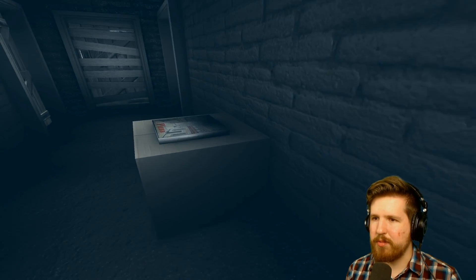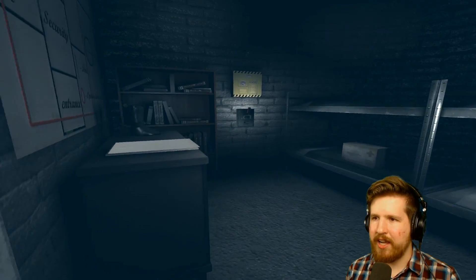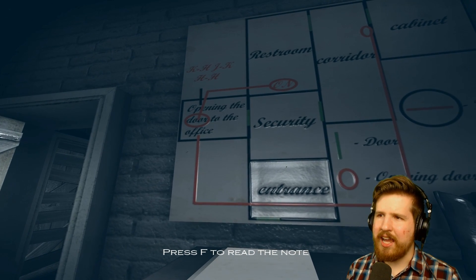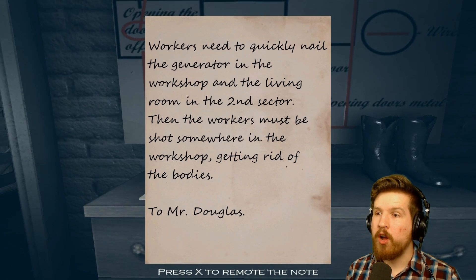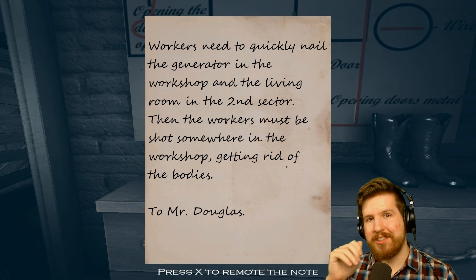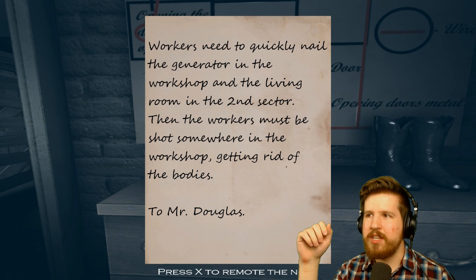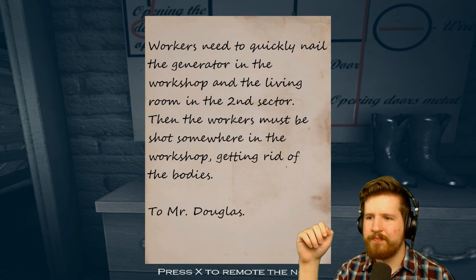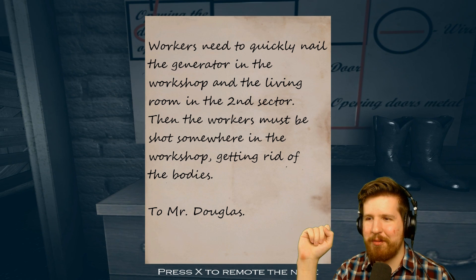More encyclopedias, wow — another pizza box. Are you in the fridge door or the regular door? I don't think we're gonna see another living being in this entire thing. They have one of those wire puzzles for FPS Creator. A note: 'Workers need to quickly nail the generator in the workshop in the living room in the second sector, then the workers must be shot somewhere in the workshop, getting rid of the bodies.'